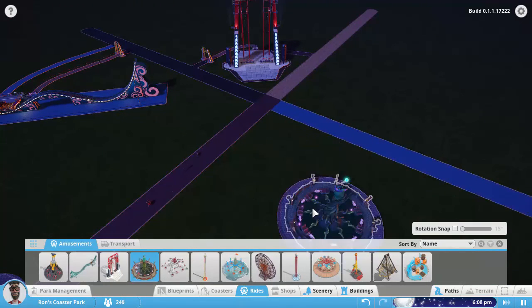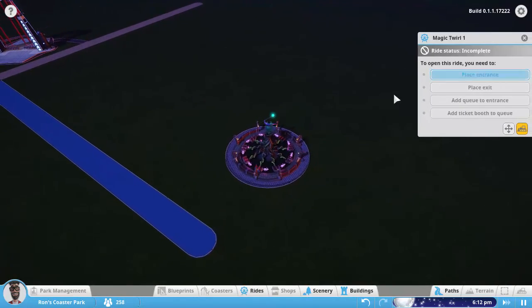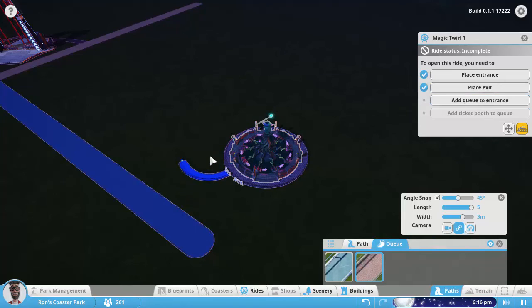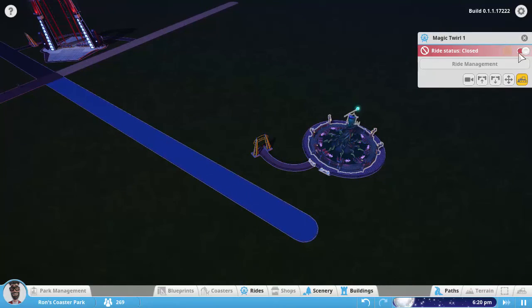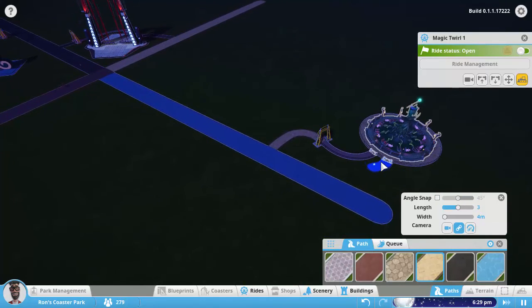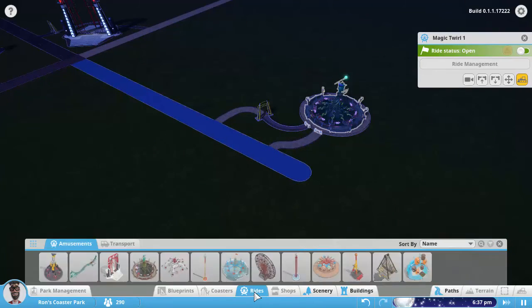The next one we have is the Magic Twirl. I think this is more of a kiddie ride. So let's have a kiddie section over here in our park. We don't need long queues for these. Open that one. Let's give it a path. Sometimes it doesn't do exactly what you want it to do. This game works really well with freeform, but if you really want something to be symmetrical, good luck. So that's the little kiddie ride.